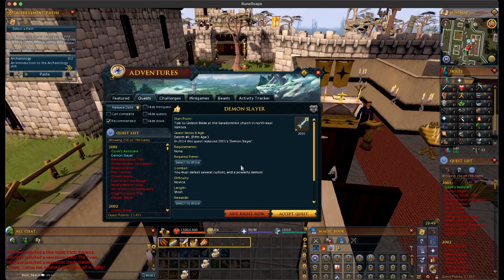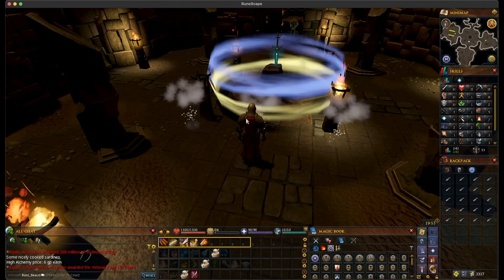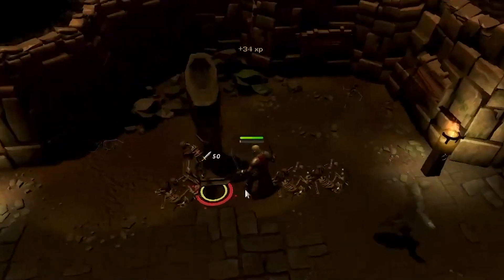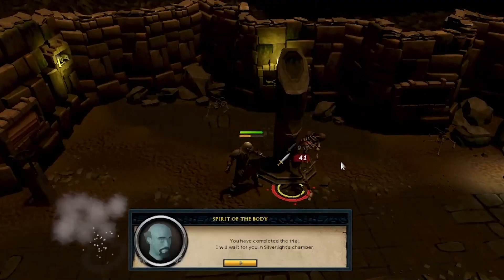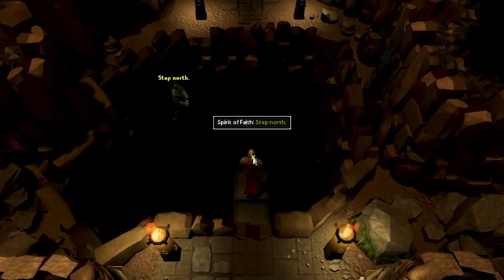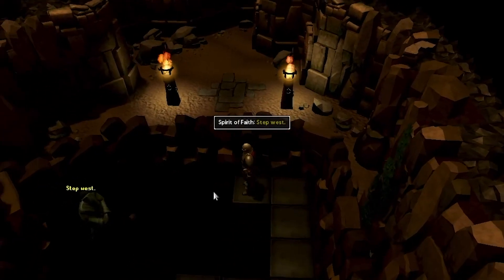So now we're doing Demon Slayer. This is a quest that was heavily reworked, as you can see. Now you actually go down into the basement of that chapel place, and you get put to the tests. There are three different tests you have to do — the first one is to kill these skeletons, the test of combat. And then this is the test of faith, where you have to click on these right spaces. And if you misclick, you fall.